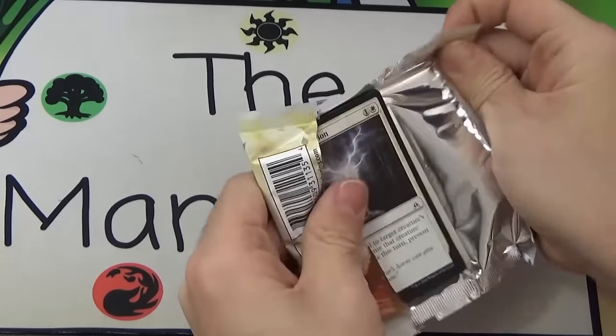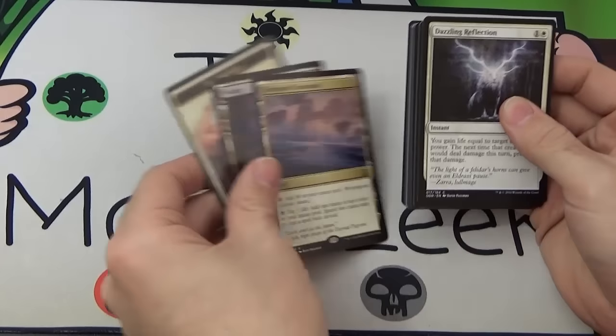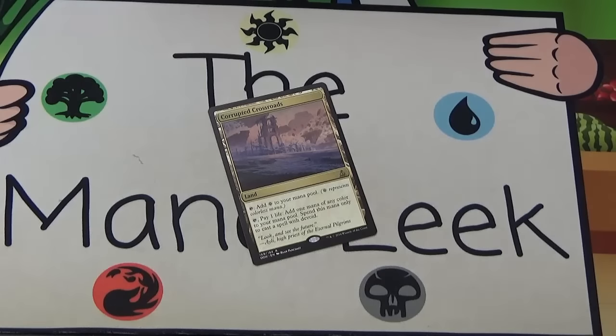Gideon — get an expedition! We get a Corrupted Crossroads. That's my second one and I'd definitely like a place to use those, so halfway there.